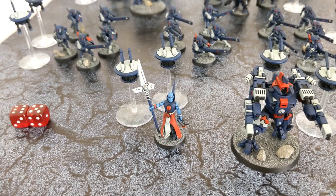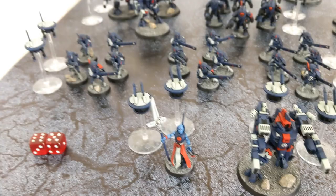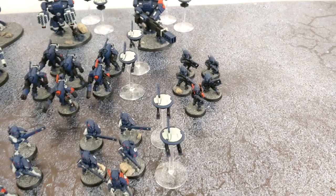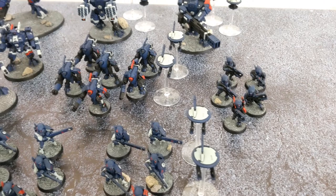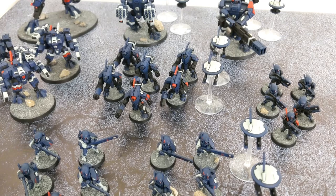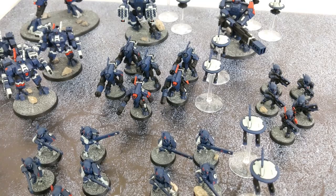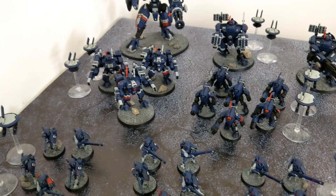Our second HQ is an Ethereal named Ahn Lee, also with two shield drones. Behind them we have three squads of fire warriors with pulse rifles; two of those squads have gun drones accompanying them. In fast attack we've got five Pathfinders with marker lights and pulse carbines. In elites we've got a big squad of six stealth suits with two gun drones. The Shas'vre and another model have fusion blasters; the other four have burst cannons with ATS, giving them minus one AP on those shots.